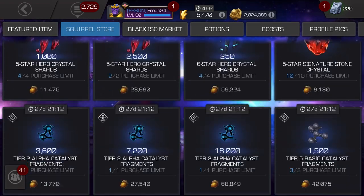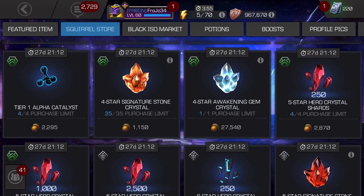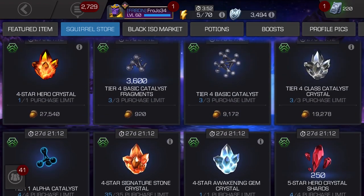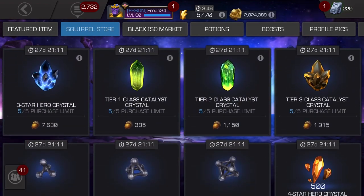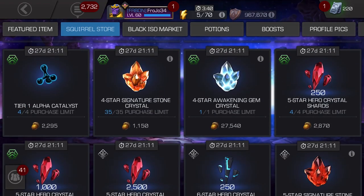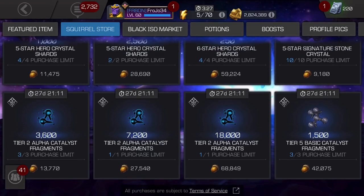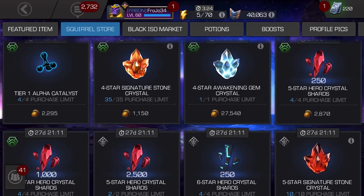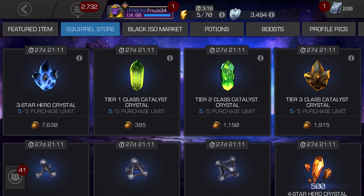There's a 3-Star Crystal in here — you can get 5 of those. You need to dupe 5 3-Stars, and dupe 10 3-Stars to get those challenges done. You can get a 4-Star Crystal in here that can help you get your duplicate 4-Star for the Acorn challenges. You've got 5-Star Shards, a 4-Star Gem, Tier 2 Alpha, Tier 5 Basic, and 6-Star Shards — though 6-Star Shards are really expensive for only 1,000 shards. I'm definitely getting the 5-Star Shards.